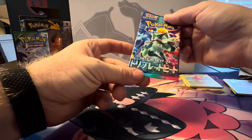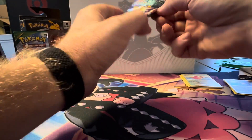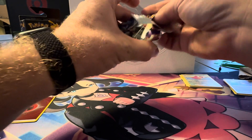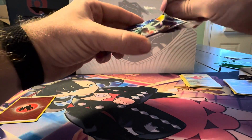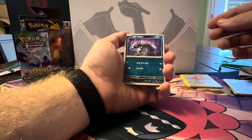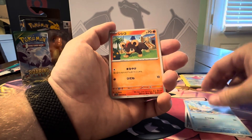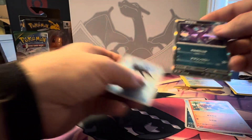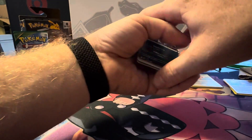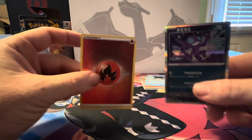Tomorrow we'll be going to pick up some Obsidian Flames — getting a Booster Box, Elite Trainer Box. You guys want to check those out, hit that Subscribe button. I don't know any of the tricks for this one. Sableye — that one's pretty cool. I'm also thinking about picking up some Black Flames Japanese Booster Boxes. Check those out.